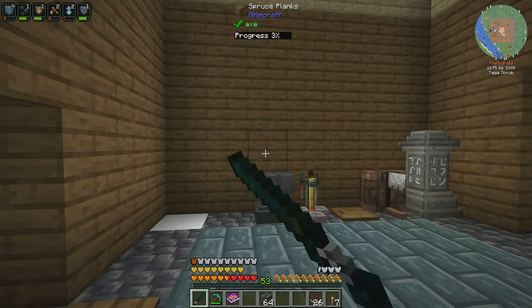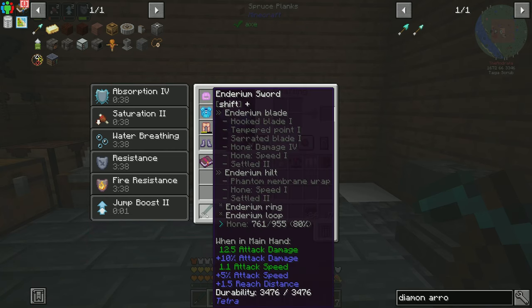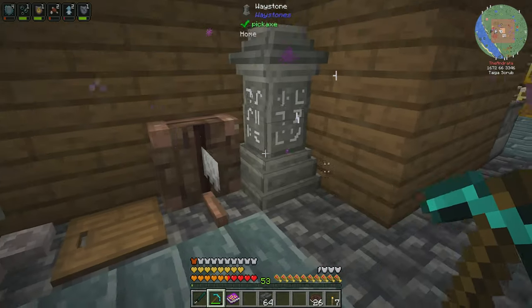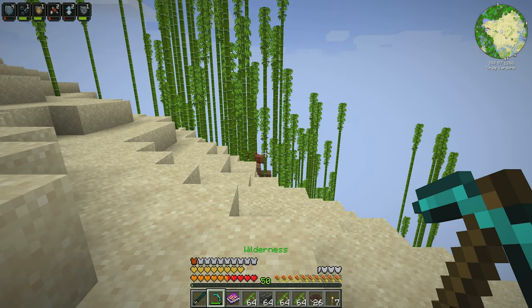So we have a pretty quick sword. Spam clicking this is going to be no joke. As you can see here, we have it honed for our blade. Hone is damage four and speed one, and then enderium hilt is speed one honed. And the advice to go to a bamboo forest was absolutely the call.